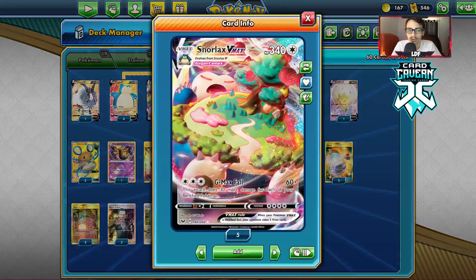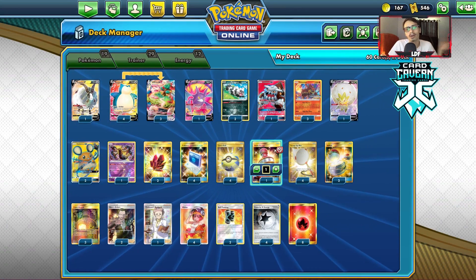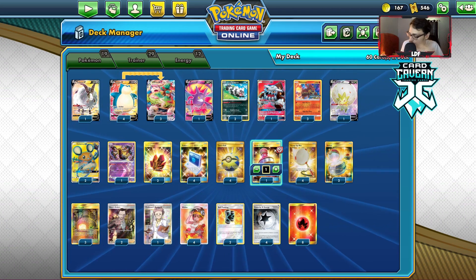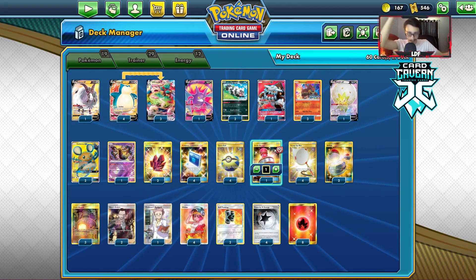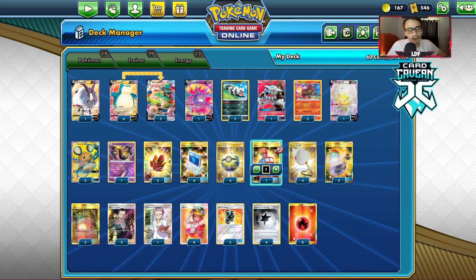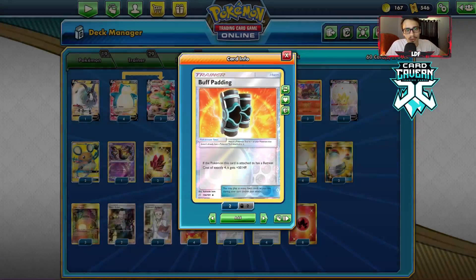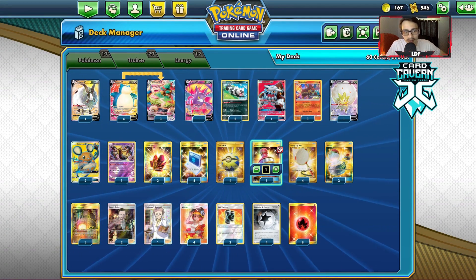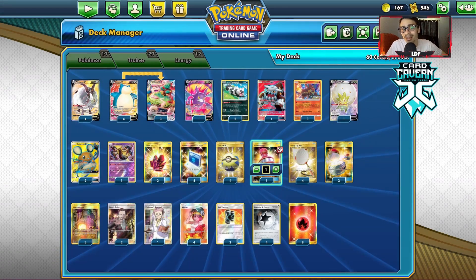Ideally, if your opponent goes through a Snorlax and a Double, you stamp to one. We got four Scoop-Up Net — just use it with Zigzagoon. Two Switch. I could play Jirachi in here, but I don't know what I would take out. I want to keep the Goons because they help you reach numbers you might need. You could add Jirachi but then you'd probably want to play more Switch. We have three Giant Hearths for Welder, two Boss, one Research, four Welder. No Mallow and Lana, but you could probably fit one in. Two Buff Padding for Snorlax, four Powerful Energy, and eight Basic Fires. Pretty straightforward deck — I think it's a lot of fun. I don't think it's insanely good, but Snorlax and Powerful Energy is a combo that we've got to consider nowadays.